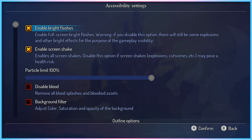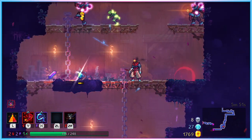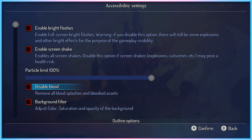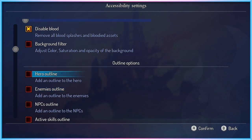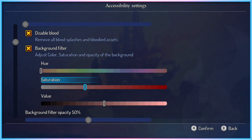For players who may struggle when presented with full-screen flashing or shaking effects, both can be toggled off in the accessibility settings menu, though the game does warn that some explosions and bright effects will remain in cases where they're gameplay critical. For players who either become overwhelmed by too much visual information, or partially sighted and blind players who may struggle to pick out visual information in cluttered scenes, players can now limit the number of particles generated by effects such as fire or ice in 10% increments. Blood effects can also be turned off entirely, removing another source of potential visual clutter from gameplay.